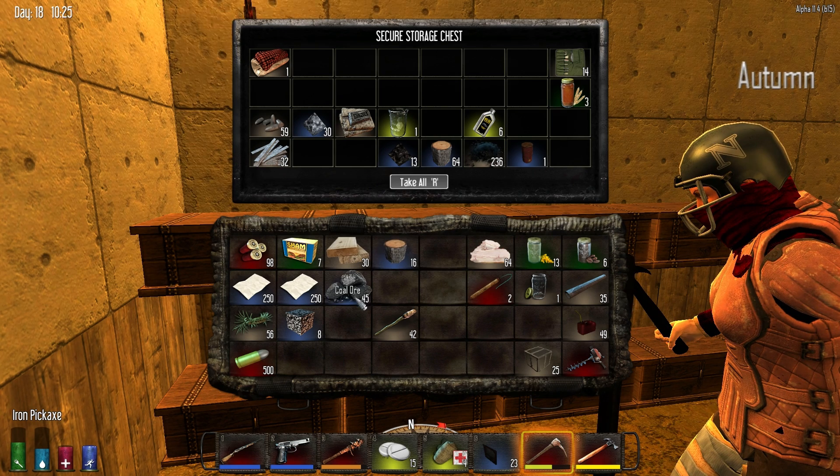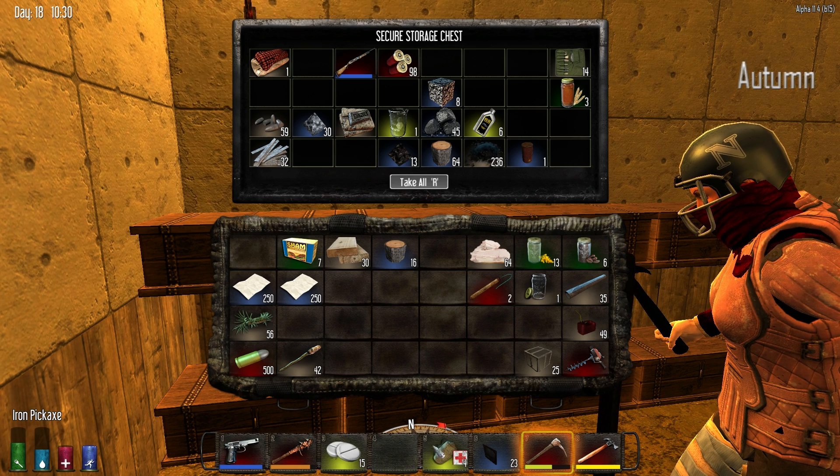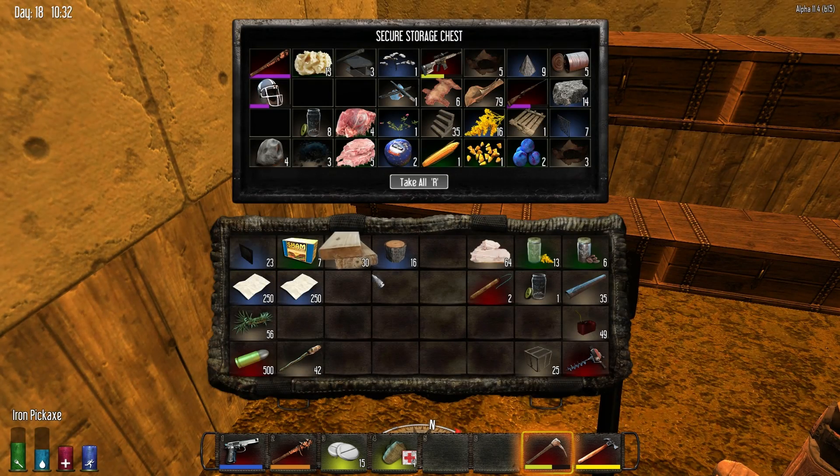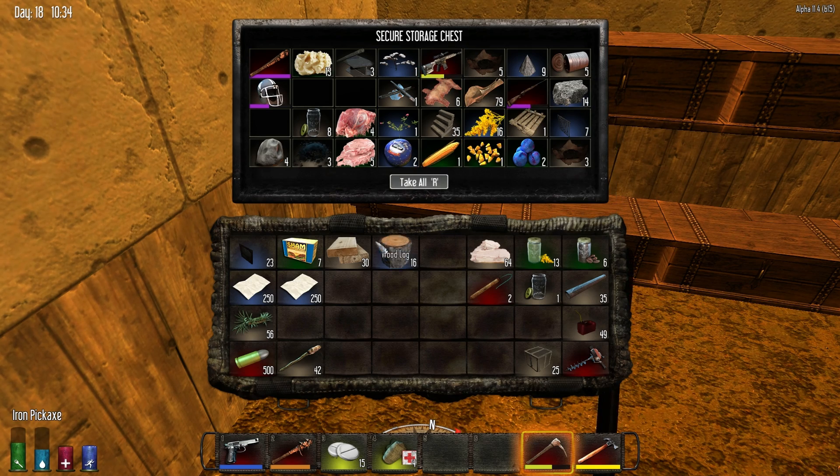We're gonna have a lot of stuff to bring back so we should make room. I'm gonna bring the wood, I'm gonna bring these. I don't need the potassium nitrate or the coal — we can get some there. I'm gonna leave the sniper able here. I should probably leave my shotgun here as well — I'm just gonna take my pistol as my ranged weapon. We might be able to make that sniper rifle better eventually.